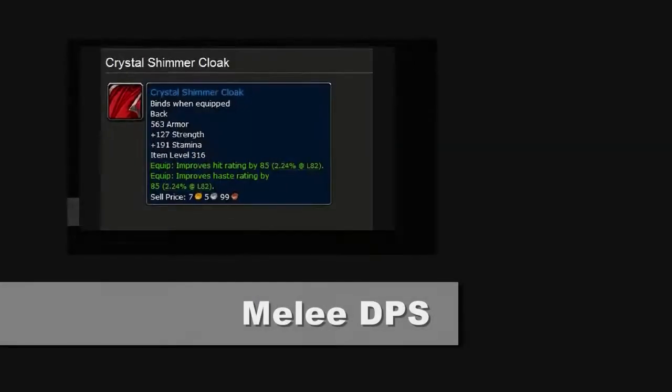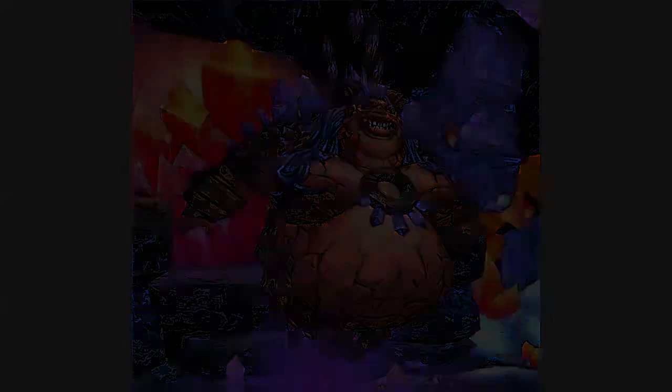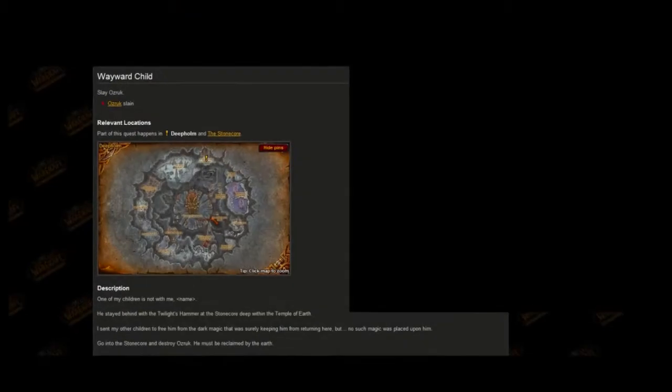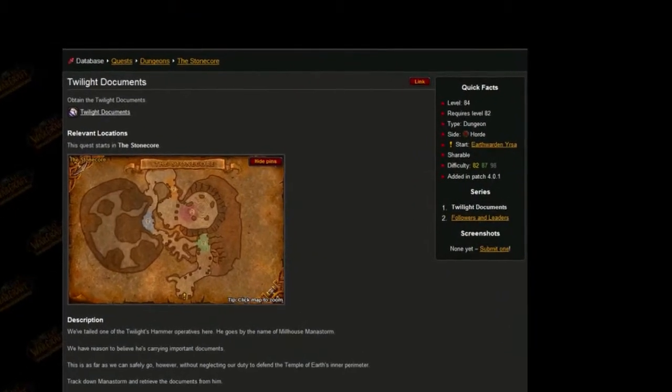Upon your arrival in Deepholm, Boomkins, Trees, Melee DPS, Hunters, and Rogues will be particularly interested in seeing Therizane and picking up the Wayward Child. Also, make sure you get Twilight Documents from Earthwarden Yshera.